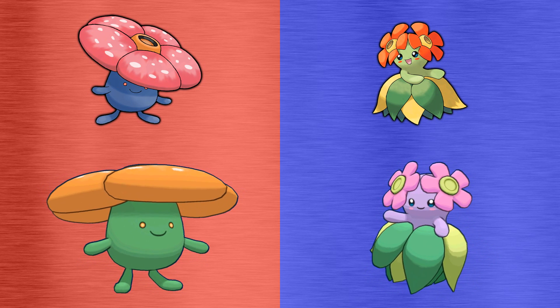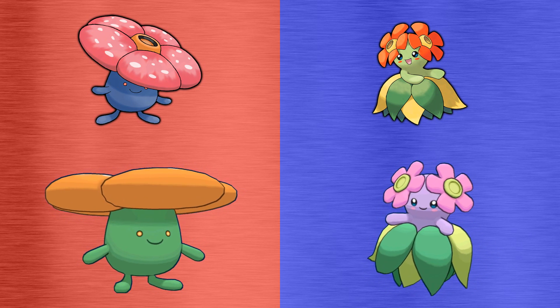Appearance-wise, Vileplume resembles a huge blue flower with red petals, and Belossum looks like a flower crossed with a hula girl, with yellow and green leaves for a skirt and two red flowers on its head. In their shiny forms, Vileplume's body switches from purple to green, and Belossum goes from green to purple.